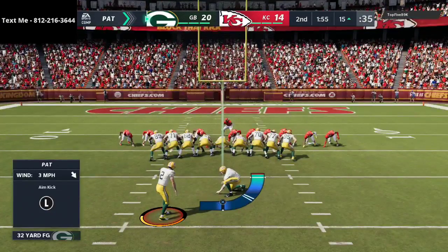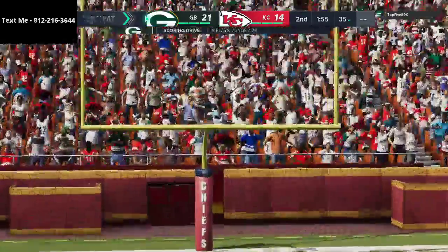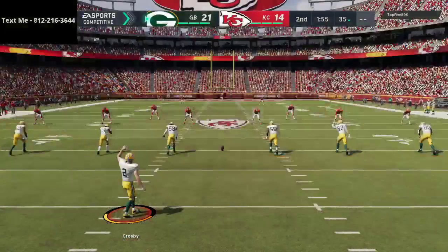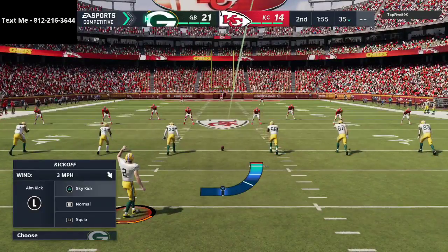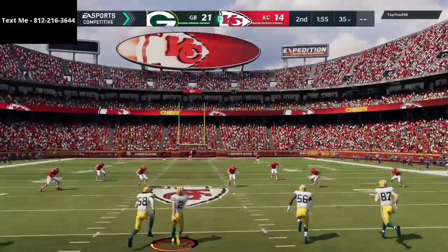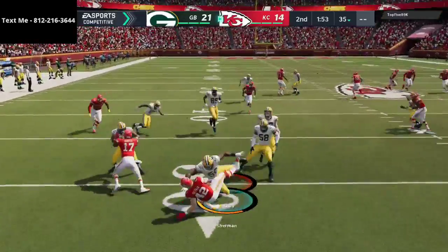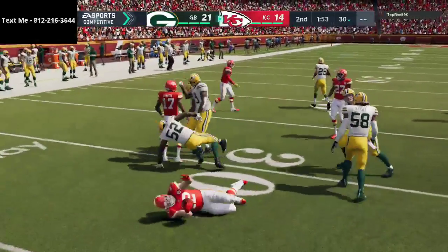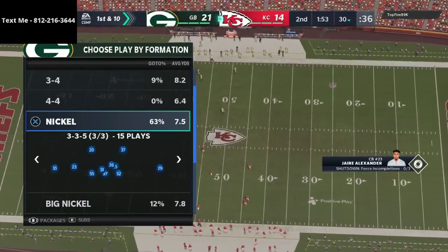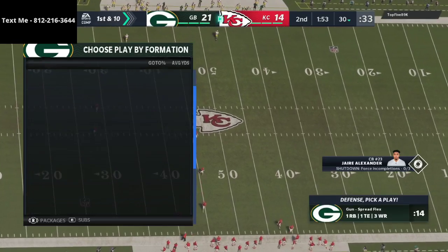We pop him right up the seam for a touchdown! Now this might be playing into his hands — he gets the ball back with time to go down and score. Defensively we've got to be better. We cannot allow the two fast guys to just run post routes over our heads. Even if we just hold him to three points, that's huge — because I'm confident we'll go down and score coming out of the half.